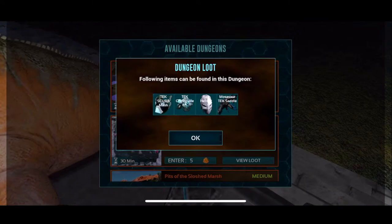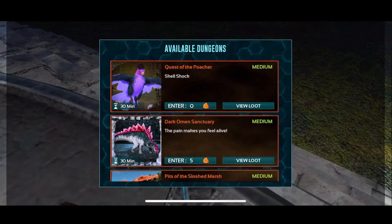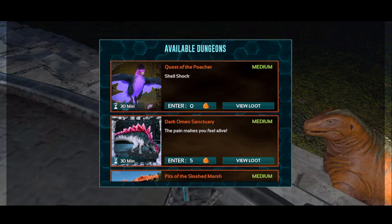It's a medium difficulty swamp dungeon. Loot this week is the tech scuba mask, a tech chess piece, a flak helmet, and a mosasaur tech saddle. Should be pretty good. Boss should be the cubozoa, the jellyfish. So we're looking forward to that.